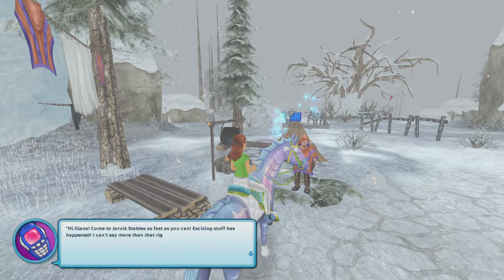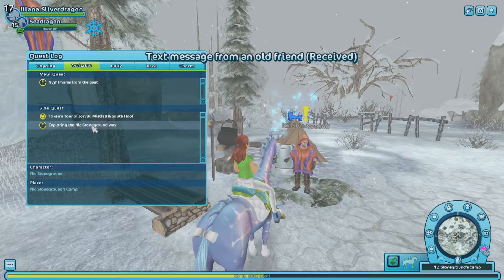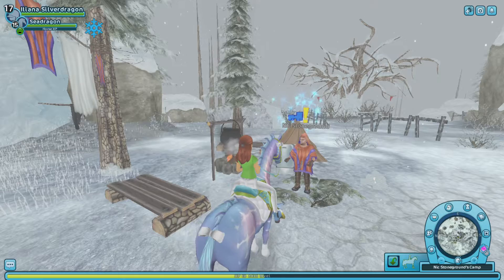What's up, Herman? Hi, Ileana. Come to Garvik's stables as fast as you can — exciting stuff has happened. I can't say more than that right now. You never know who might be reading this. See you soon, Herman. That's weird. I'll go there later.